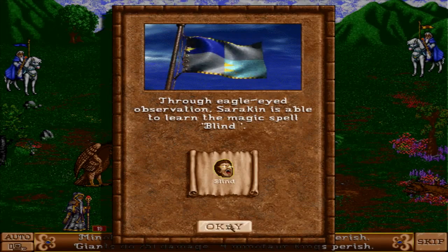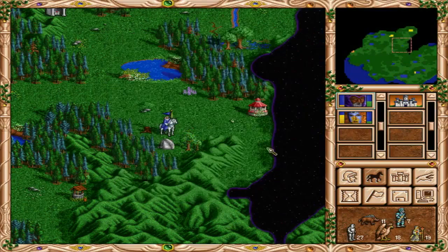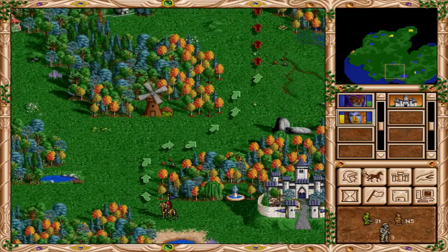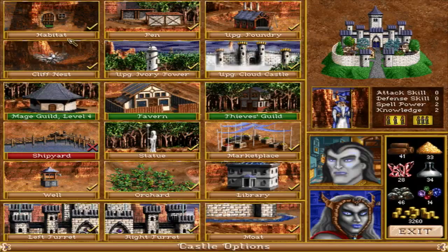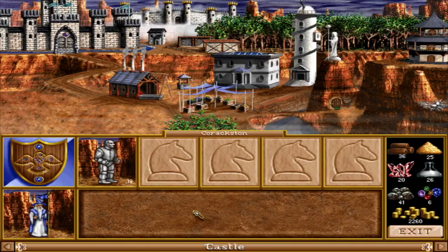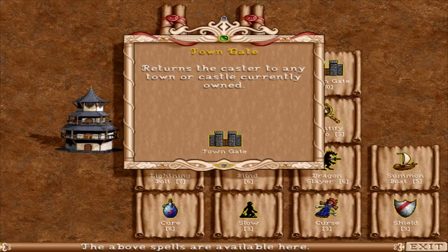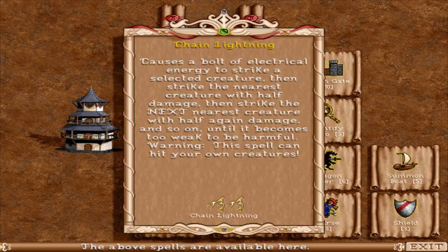Let's go with advanced diplomacy. Next time we get the expert wisdom option, we'll go for it to get those fifth level spells learned. We'll have to upgrade our mage guild one more time — maybe we can do that right now. We'll need one more level up. Return the caster to any town or castle currently owned — that's a handy one. And chain lightning — causes a bolt of electrical energy to strike a selected creature, then strike the nearest creature with half damage, then the next nearest with half damage, and on and on. Awesome. An elemental storm — magical elements pour down on the battlefield, damaging all creatures. Does that include our own creatures? That might — be careful with that one.